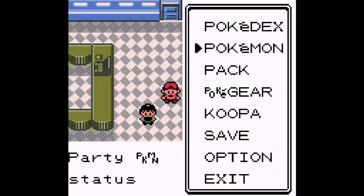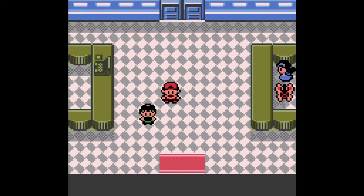Without further ado, I realized I forgot to pick up something in Azalea Town, so I'm going to show you guys where you can get a free Charcoal. I'll cut to Azalea Town, show you the Charcoal, and then continue on through the gates after.